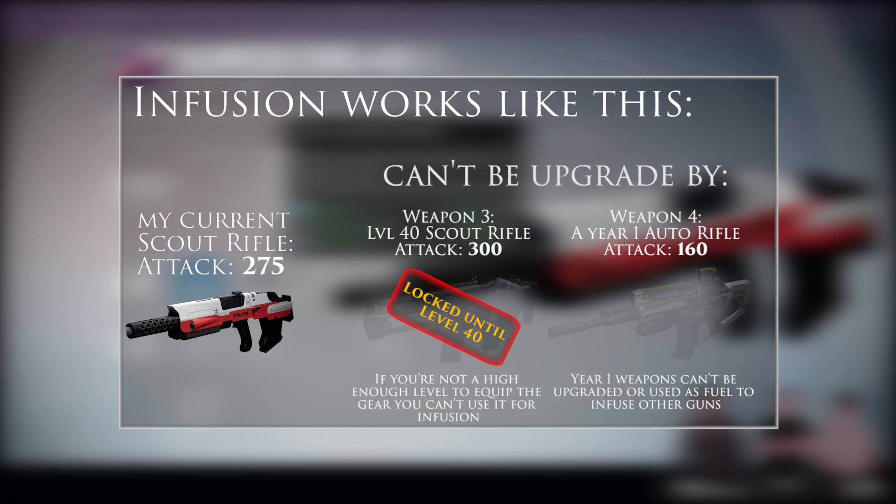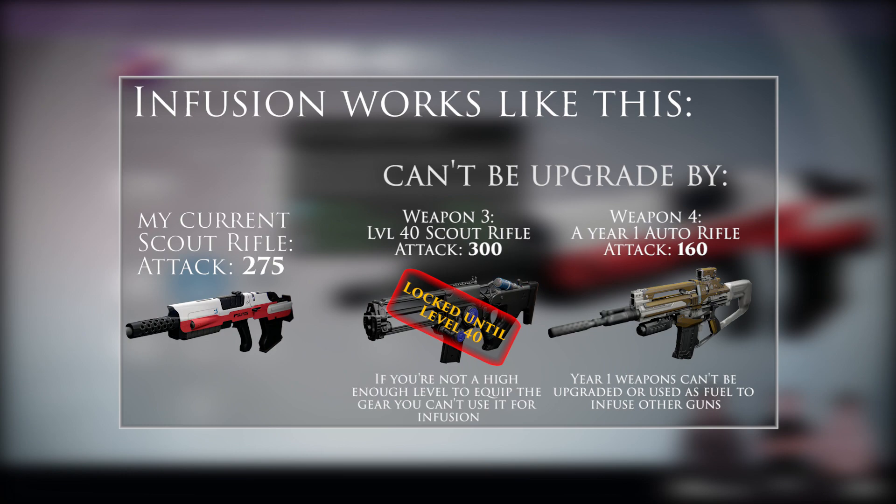You also have to make sure the weapon you're upgrading is equipped, not the one you want to break down. Additionally, you need access to the gear according to your level — some end-game gear is locked off at level 40. So if you're level 34 and can't equip the gear, you won't be able to use it as infusion fuel until you've unlocked it, though the simplified leveling process means this won't be a huge barrier for most people.